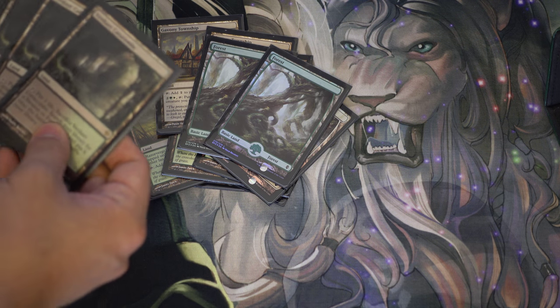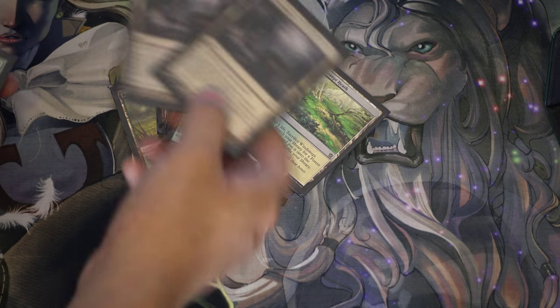A Forest, four Verdant Catacombs, four Windswept Heaths, two Ghost Quarters — 20 fetchlands and utility lands in total.